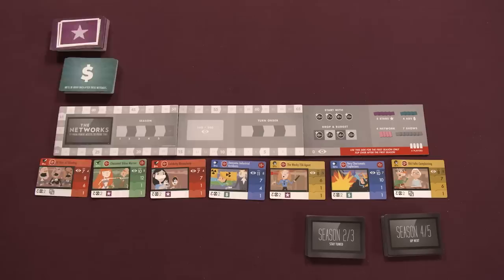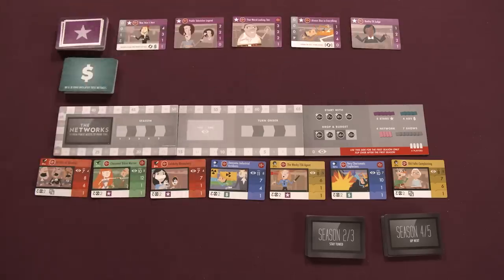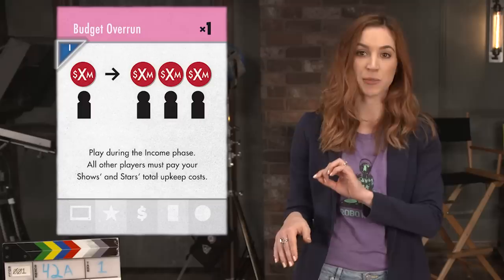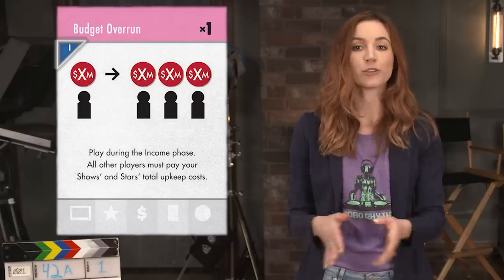Shuffle and place the ad cards and star cards as well, and place their decks nearby. Shuffle the network cards and set those aside for now — they're going to be used in the second season. Also, be sure to remove the I-labeled network cards; they're for a one or two-player game.